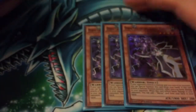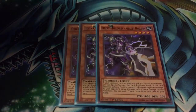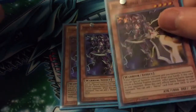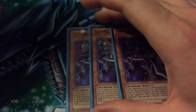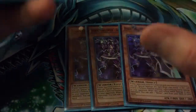So for monsters, I'm running triple Heroic Challenger Assault Halberd. I like this in UA — it's just another card, another road to target, and you can pierce. If he inflicts damage, you can search another heroic card from your deck, so it helps with deck thinning. Decent attack, you can boost him up with your stadium — really like it.